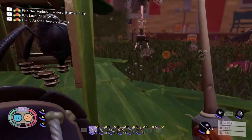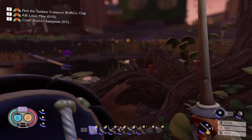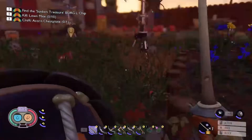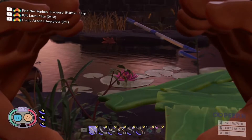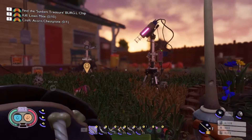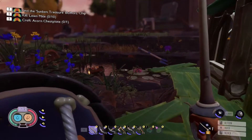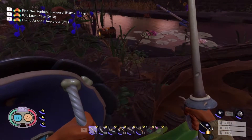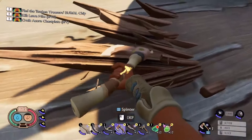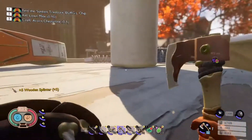All right, so first things first — we have still a boss to fight. We have the spider queen out there in the bushes. We also have a chest in the pond that we need to open, as well as I think there's one more that we need to open as well. So I think we're going to start by trying to get some of these chests open and go from there. Part of prepping for this boss is going to require us to have the best possible arrows.